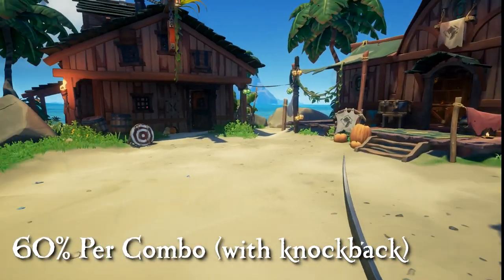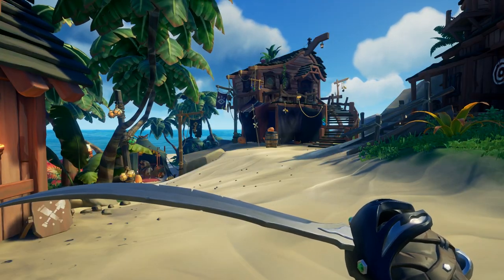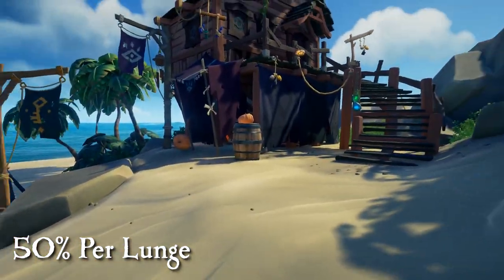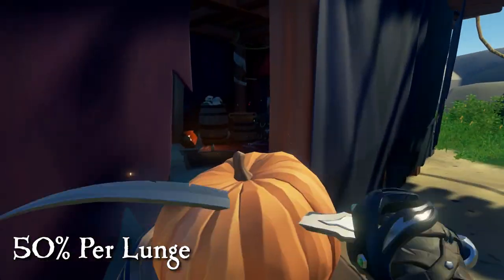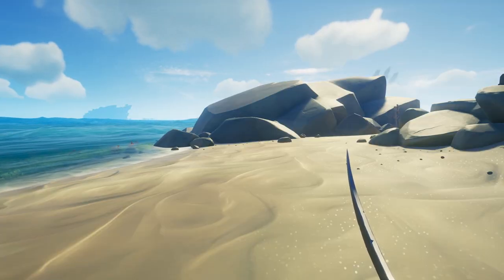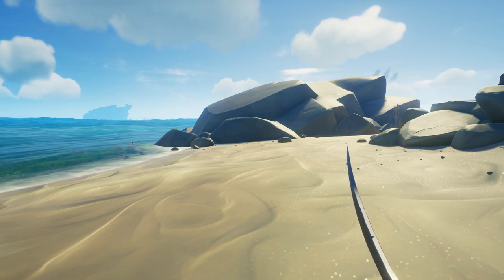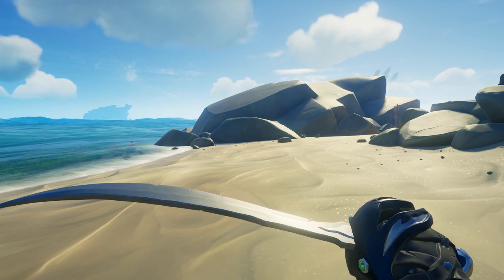The last hit on the combo does knockback. Another advantage of the cutlass is the lunge. The lunge does 50% damage per lunge, which means if you do two lunges back-to-back you will send a pirate to the ferryman. One quick tip about the sword lunge: anytime you want to do a lunge you always want to start it off by doing a block first.